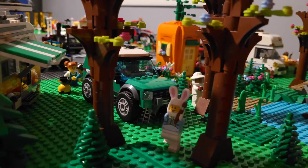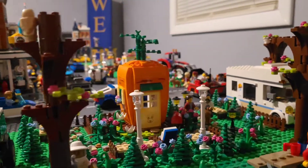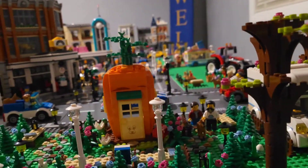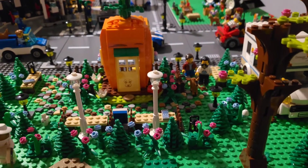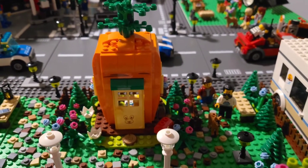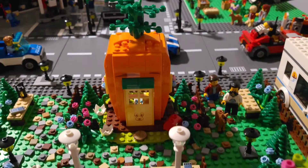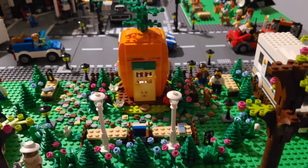In other news, it is Easter this week, so I got this Easter bunny minifig and we also built this promotional carrot house — the Easter bunny's carrot house. I think this is pretty cool. I rearranged the park area here to maybe just fit some seasonal advertisements, some kind of display in the park. I think that's very nice — we'll change it maybe monthly or along with the holidays.